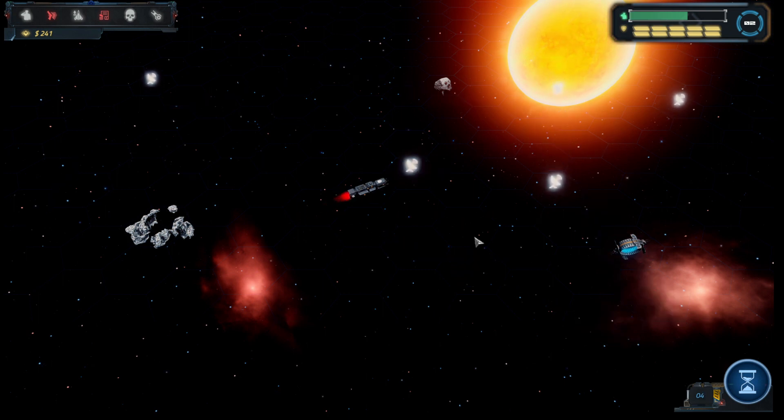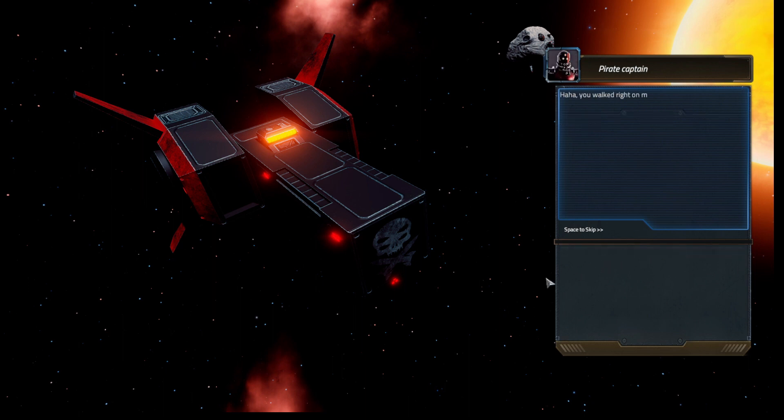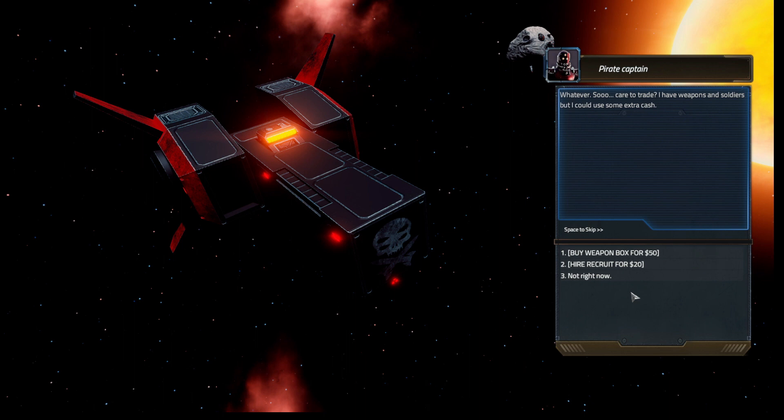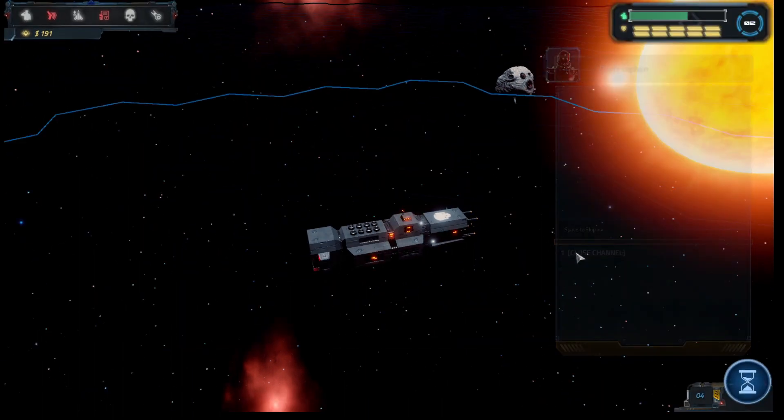Let's go to this signal. A ship was laying in ambush — it's a pirate ship and they're hailing us. They say we walked right into their ambush but they're in a good mood and won't blast us. They offer to trade — they have weapons and soldiers but could use extra cash. Options are to buy weapons or hire recruits. Available items include a boarding axe and a flashbang.